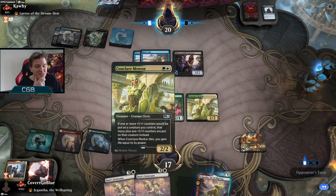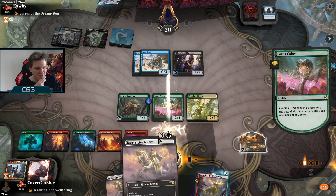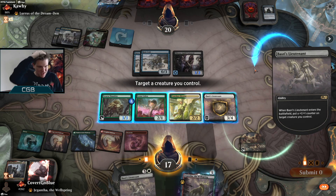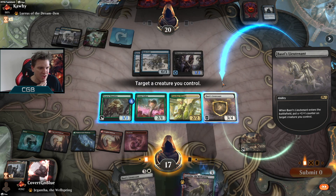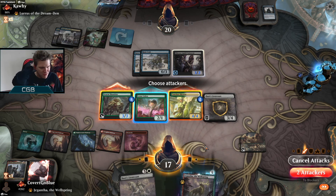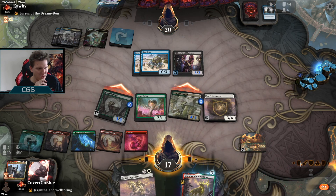I hate them so much right now. No land — oh, we hit land. Counter goes where we really want the Lotus Cobra to live, so we want to discourage them from targeting it. But whatever we attack with is at risk from the Thieves' Guild Enforcer — I guess it's the Mentor. We've got to get aggressive, and we get a Knight for anything that dies.